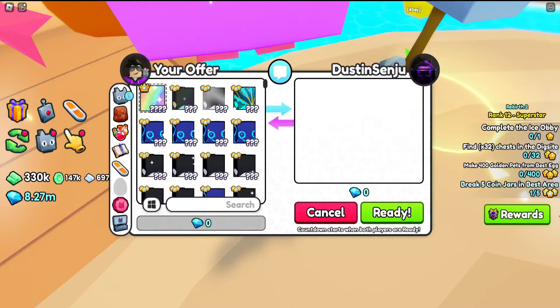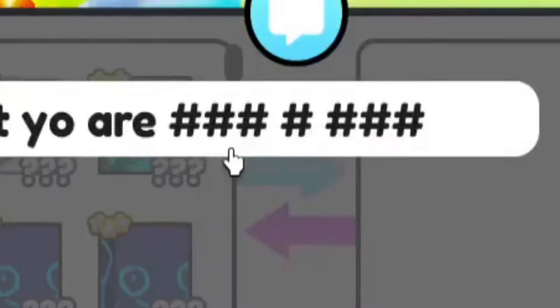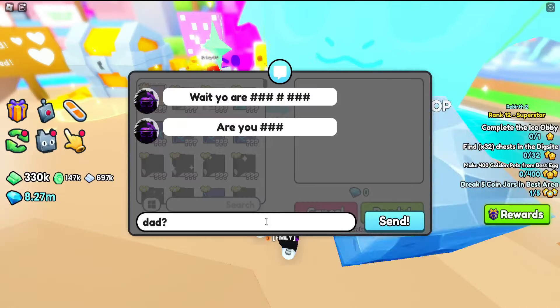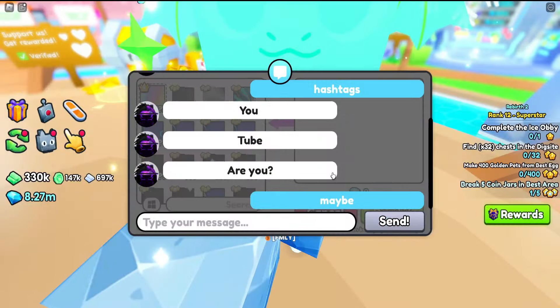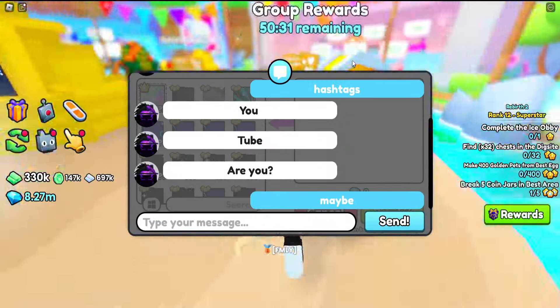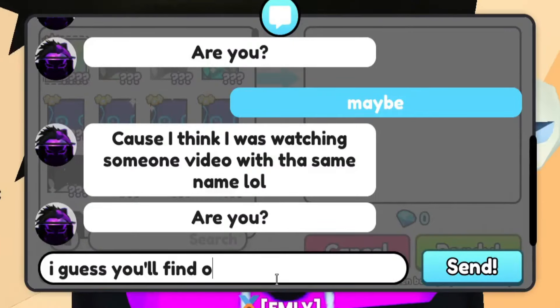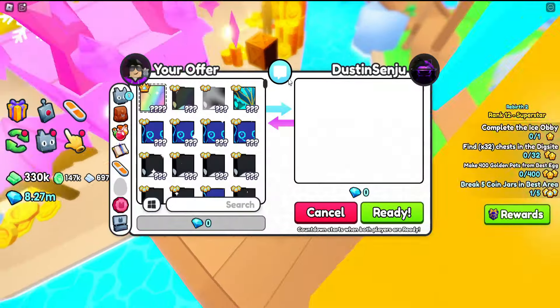Alright, we got Dustin trying for the Titanic Silver Dragon — he just wants to make an offer. Where are you — are you dead? I'm joking. I might be a YouTuber but that's not for certain — I might be a random guy. I guess you'll find out. Now run away!